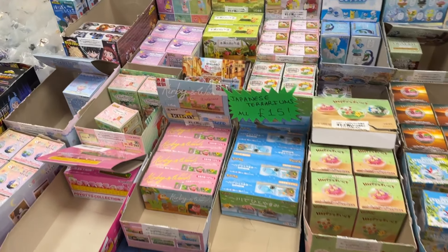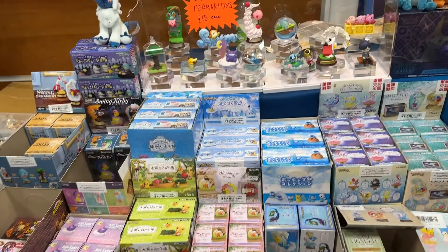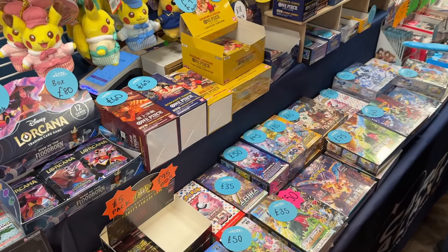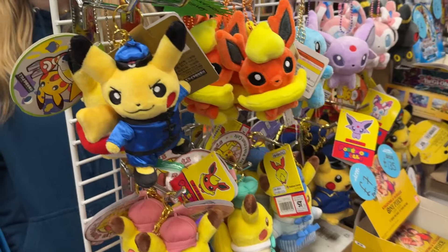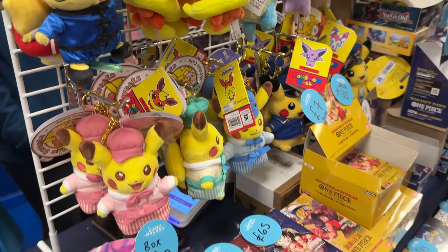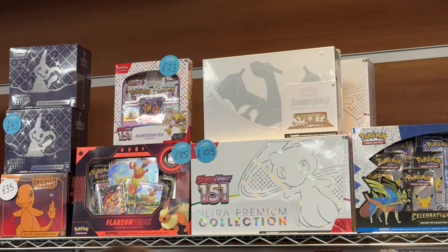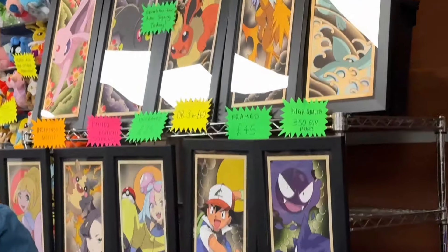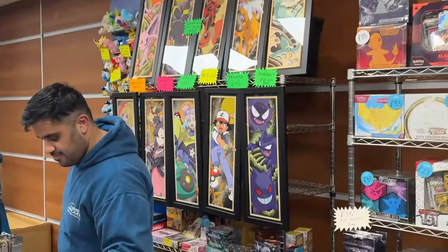Coming over here to the Remence Pokemon booth — these are collectible figures, blind boxes. If you buy a whole box you could get a whole set. They've got Lacana, One Piece, Korean and Japanese stuff, and these plushie keychains are super cool. They also have 151, the UPC, the Flareon Evolutions box, and these cool framed pictures that look pretty nice in your house.